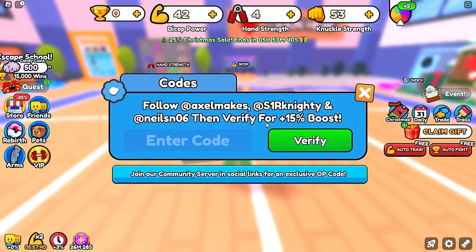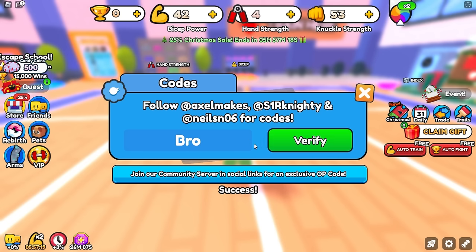It says follow these people on Twitter for a plus 15% boost. You can pretty much just type in whatever — like just type in 'bro' — click verify and that will probably work. So yeah, just type in anything and you'll get the 15% boost. But now for the actual codes.